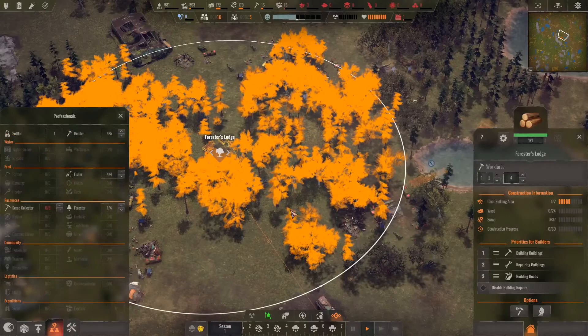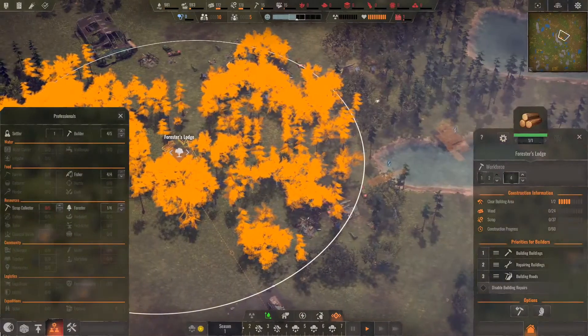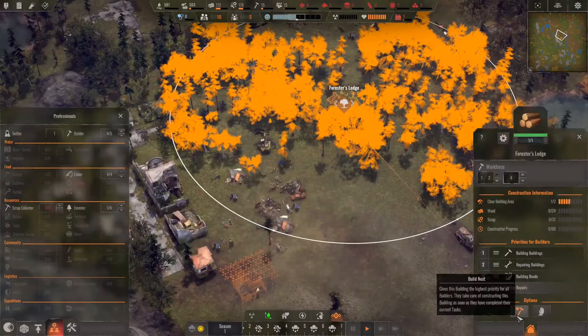What does this say? Current maximum number of workers? Activate, deactivate — so that's sort of like Banished or in-out.